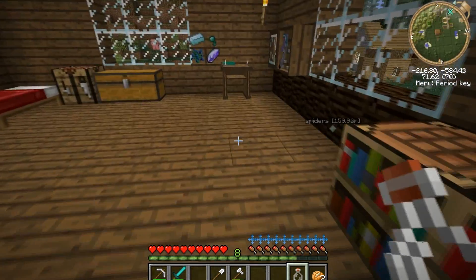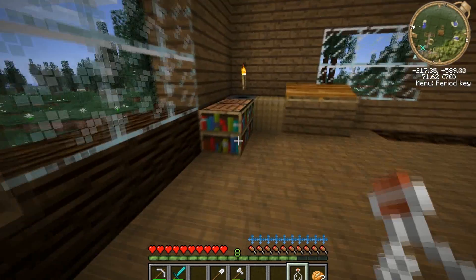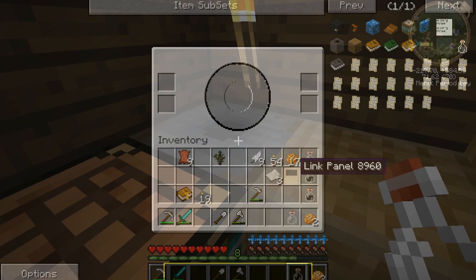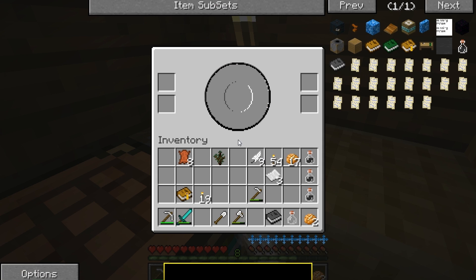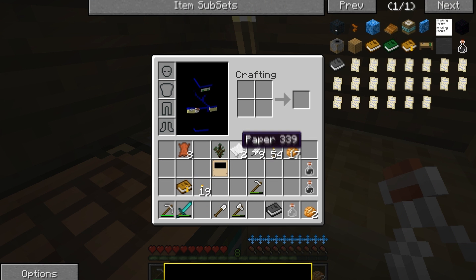Today we're just going to go to a bunch of ages. I've already stored that crappy cave age on this desk over here. I'm going to make some more ages. I wish you got more than one link panel from doing that, but anyway, that gives us our linking book, and we need a descriptive book, which is another link panel, more than one link panel, plus leather.